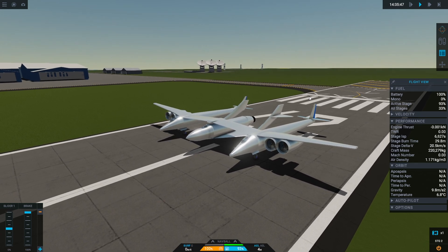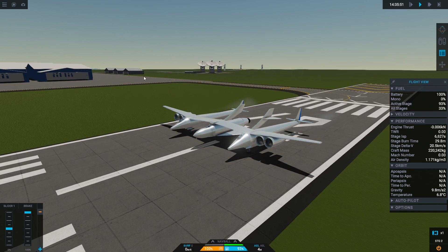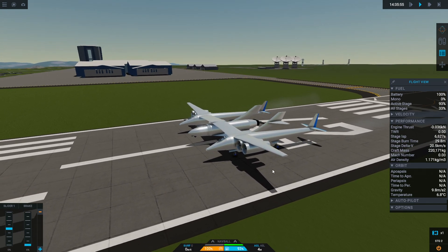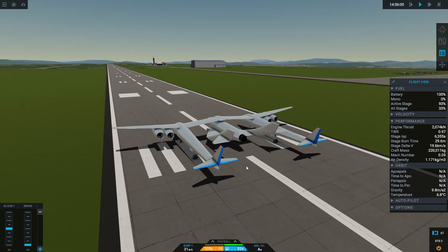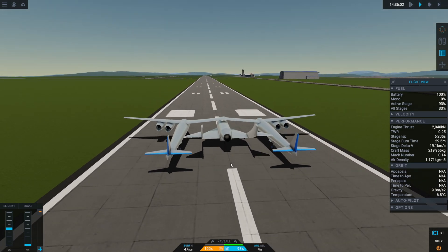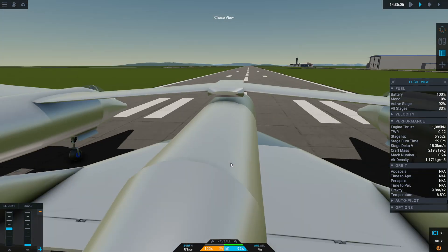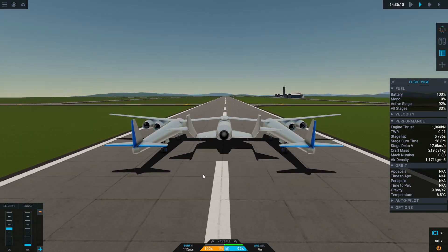Let's get things started. We'll start our main engines — oops, release the brakes, I forgot about the brakes. There we go. I'm using joystick today. I think we'll go on chase view and have a nice airplane style view.